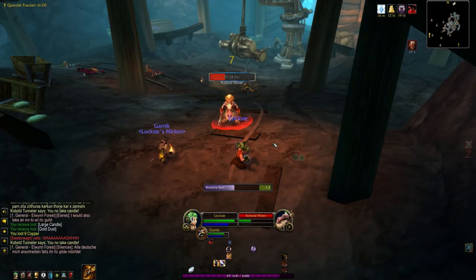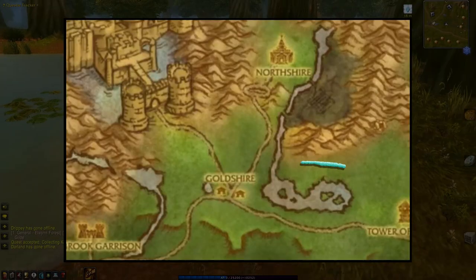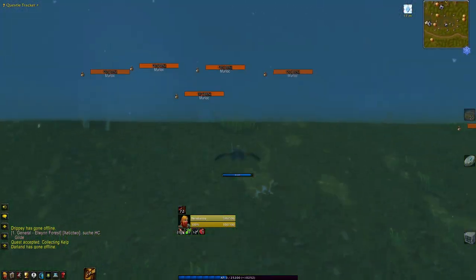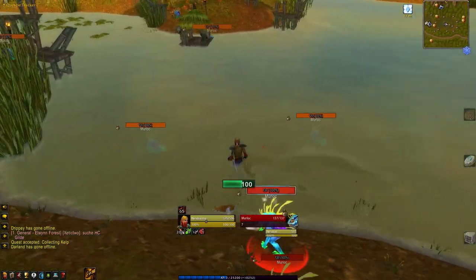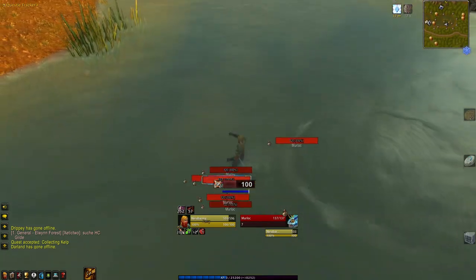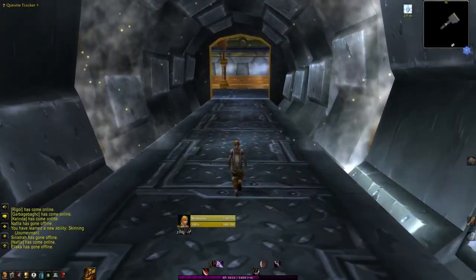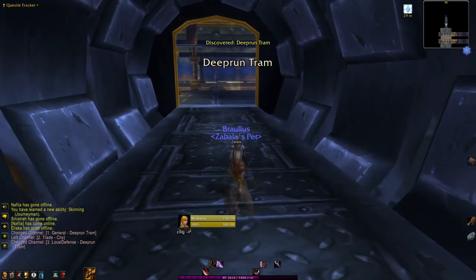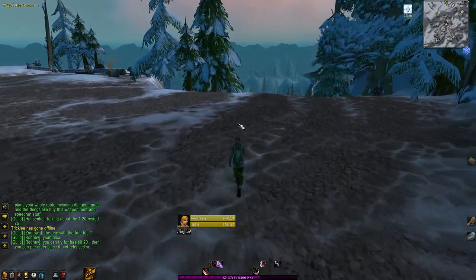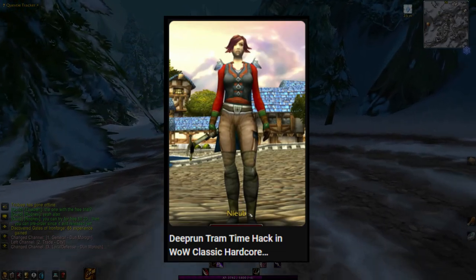I definitely recommend you checking it out if you're rolling a caster. The next questing area is Crystal Lake, located on the eastern edge of Goldshire. Crystal Lake is defended by extremely territorial level 7 murlocs, who will call on all other murlocs in the area when in combat. Being swarmed by murlocs when swimming away will often result in an early death. In my hardcore runs, I often skip this area completely and instead opt to quest in Dun Morogh until about level 10. I've added a link in the description for a deep run tram hack that speeds up the time it takes to make the journey.